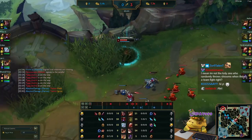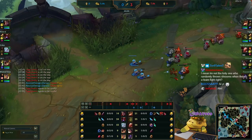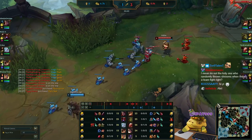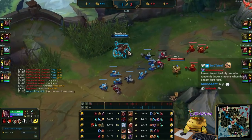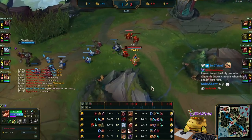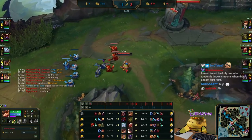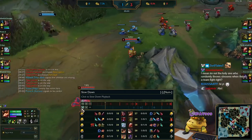Instead of pushing the wave entirely, I base. The reason is the next wave will come in and get frozen around here. If I stayed and tried to push all the way, Darius would come back to top. I was expecting him to get boots so he'd be able to run me down, but he didn't. But if he had boots and I only have Doran's Ring, he could run me down — especially if he has Flash over me. I used Flash and Ignite last time; he only used Ghost to run away.